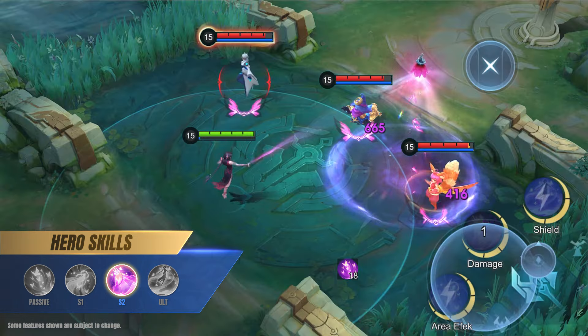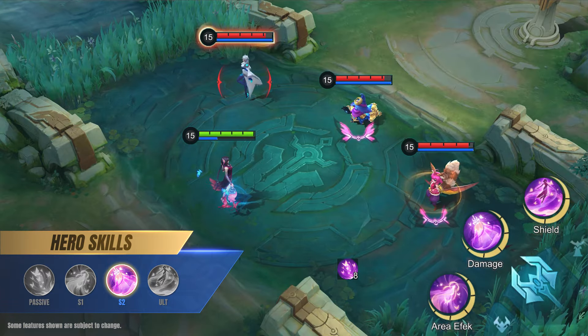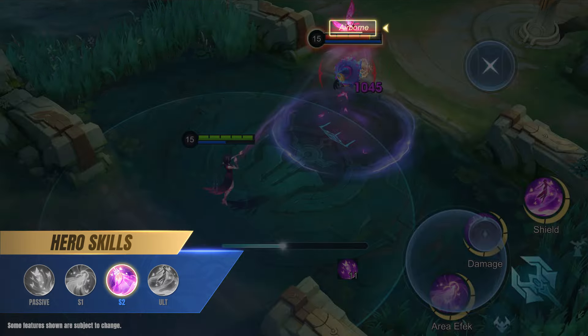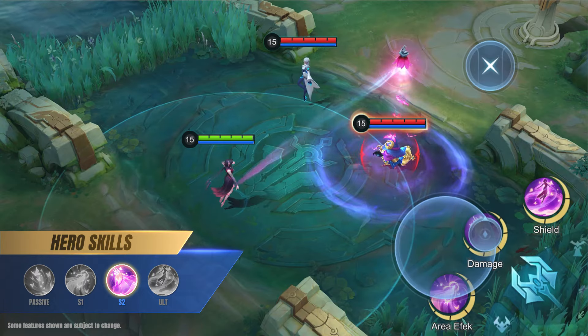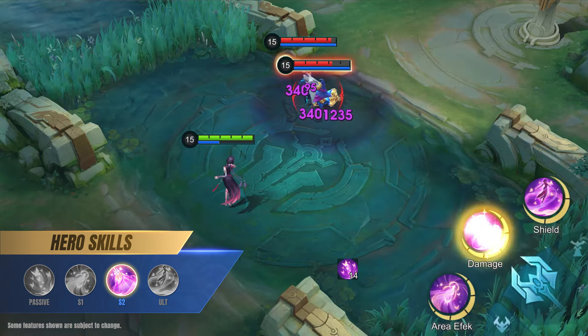Second skill: Lantern Flare. Hold and drag the skill button to consume mana and move Jushin's Spirit Lantern independently of her, dealing continuous magic damage to all enemies in its range, while applying stacks of Soul Snare to enemy heroes.